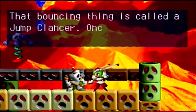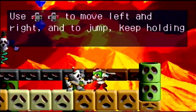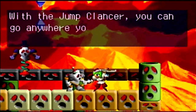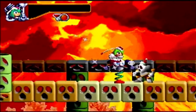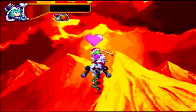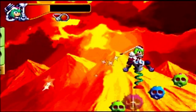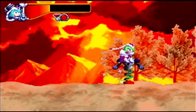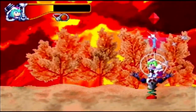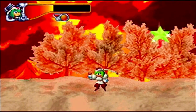That bouncing thing is called a jump cleanser. Once you grab it, you can control it — use left and right to move, and jump to keep holding up. With the jump cleanser, you can go anywhere you want, even on the thorns. Well, he's a very nice fellow — why don't we take him for a spin? Grab ourselves a nice green gem to heal up and just bounce our way on top of these spikes. Thank you, friend. You were truly helpful in this trying time. Farewell, friend — have fun doing whatever it is you do.